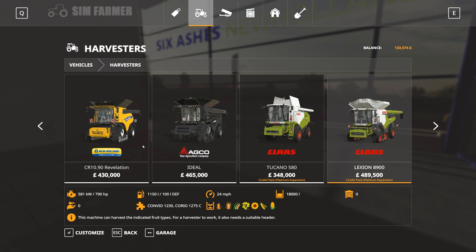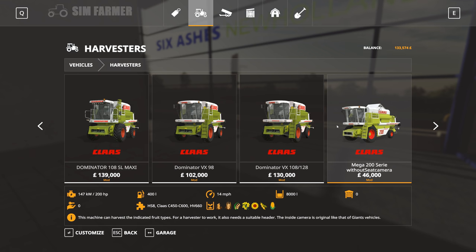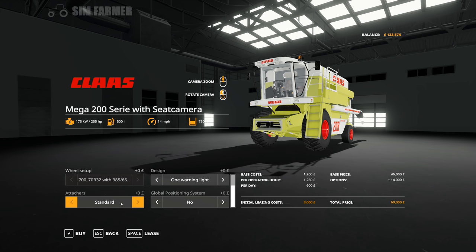So the combine we're going to get is the Claas Dominator - or rather the Claas Mega 208. We'll keep everything else as standard just to save a bit of money, apart from the trailer hitch attachment which could be useful. So that's £60,700 for that.